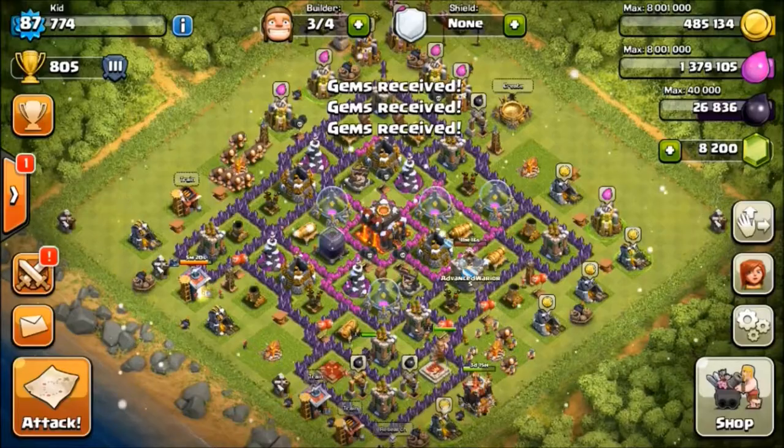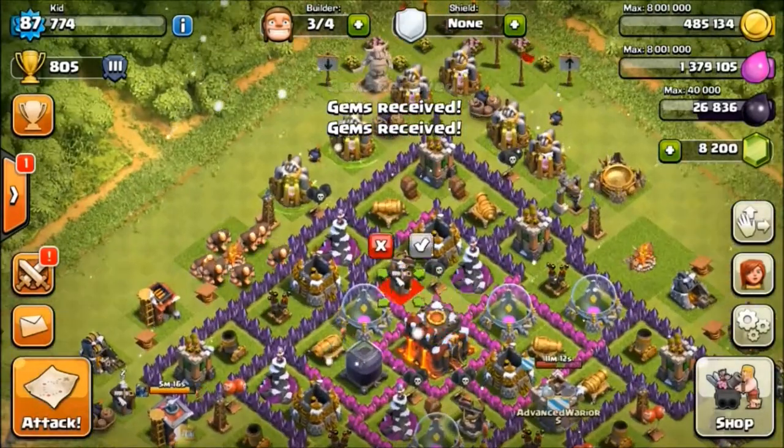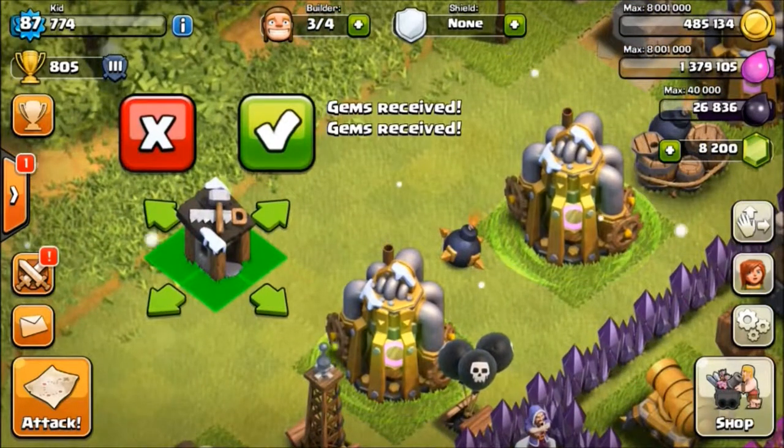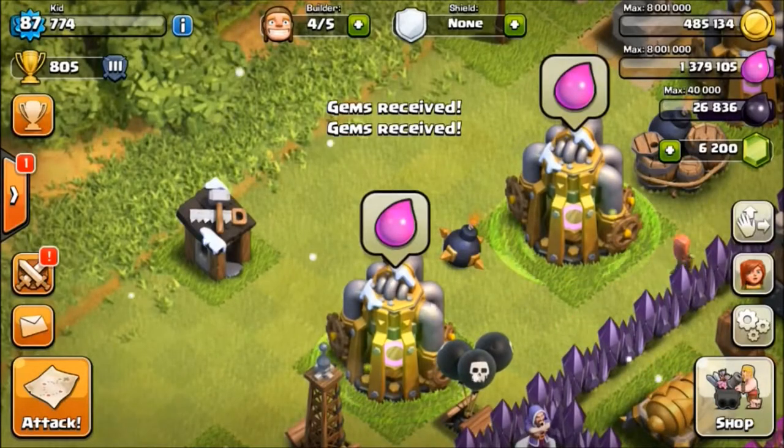To start off this awesome Gemming Time, I'm going to get my 5th Builder — I've been wanting to get it for a long time, but it's 2,000 gems and I finally have enough. There we go! Oh my gosh, we have the 5th Builder! It's just a super exciting time right now, and I want to get you guys super excited — so we're all super excited during this Gemming Time.